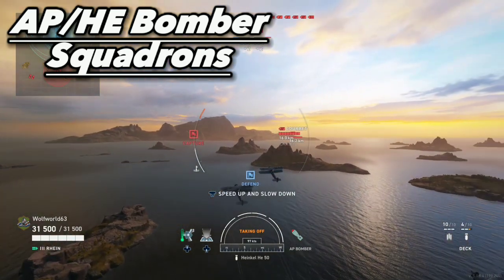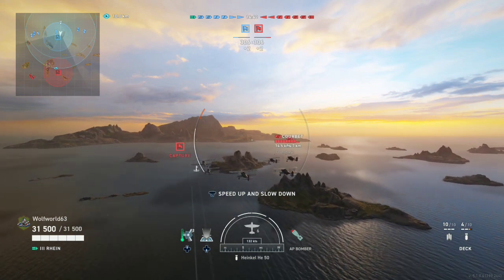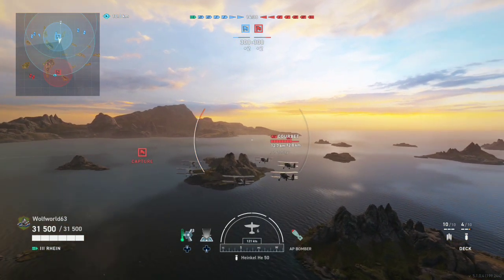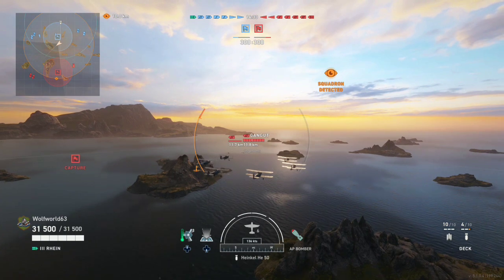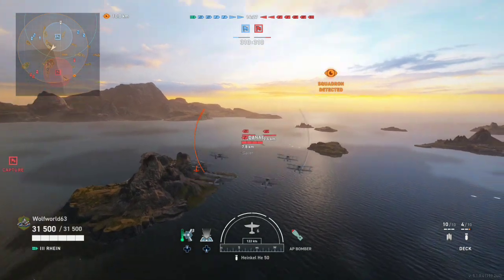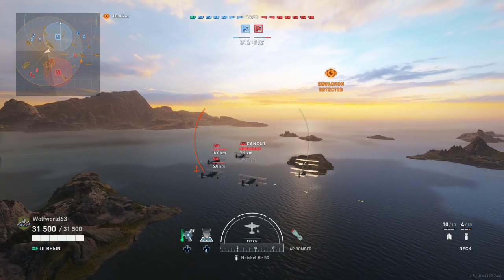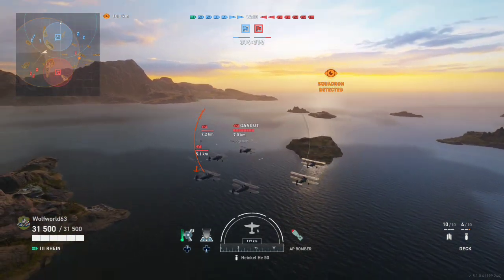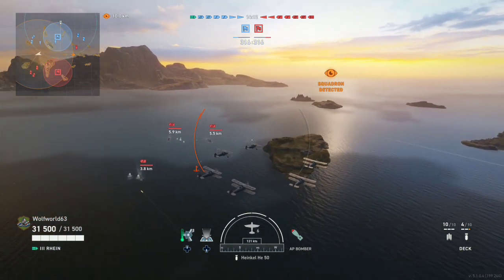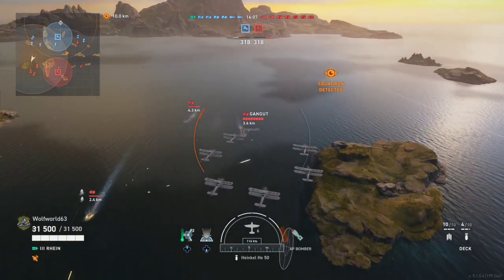So dive bombers — that's what we're going to start with. Dive bombers are always, no matter the ship type or carrier type or nation, the first ones you want to throw in the air. The reason is you can go out, spot the entire enemy team, and you don't have to line up a torpedo shot. You can literally just circle over a ship and drop bombs on it.